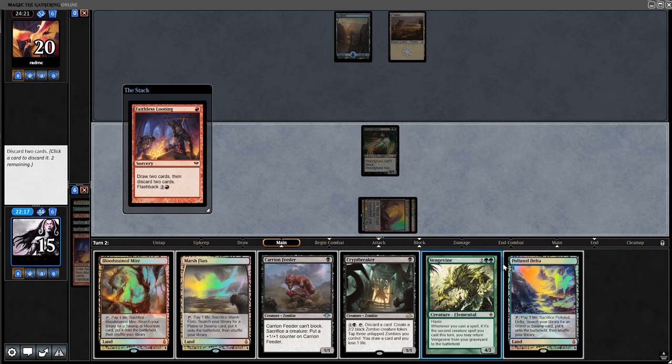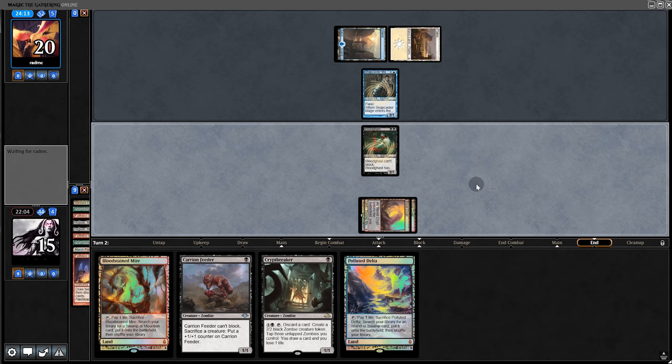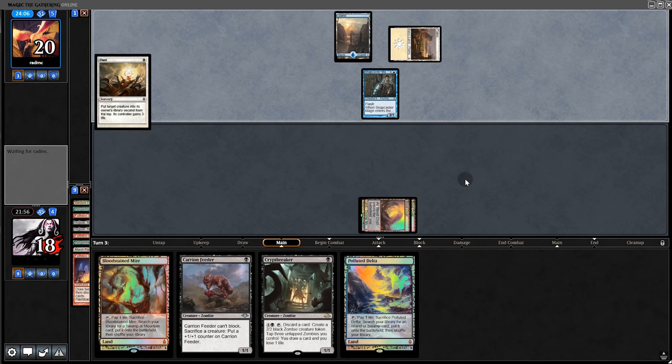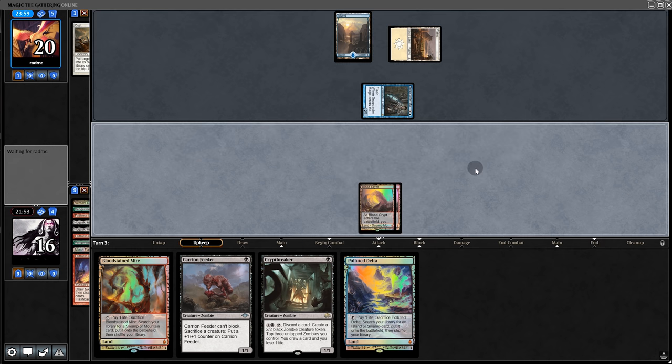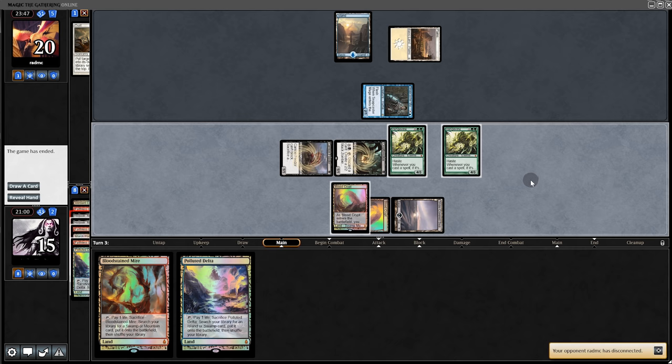I could force the Hogaak this turn by playing one of these and getting back Bloodghast, but I think the safer option is another Faithless Looting to set up for the full combo next turn. Nice — another Vengevine. Back to our opponent on a hard-cast Snapcaster into Elves, but that's fine.